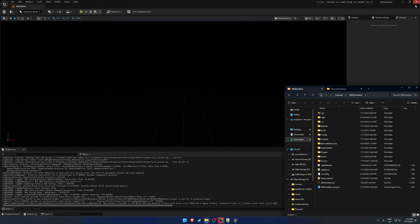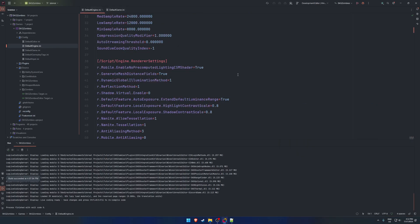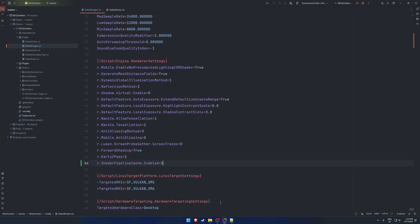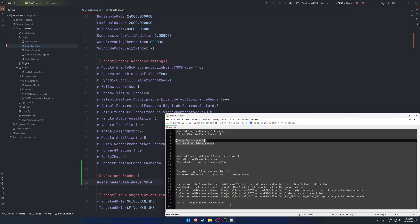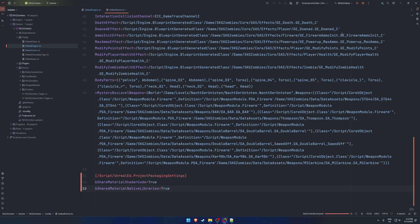Close down your editor. We want to load up the Default Game.ini and Default Engine.ini to add a couple of additional values. The first is r.ShaderPipelineCache.Enabled set to 1 under renderer settings. Next, set NeedsShaderStableKeys to true under DevOptions.Shaders. In Default Game.ini, go to the very bottom and add bShareMaterialShaderCode and bSharedMaterialNativeLibraries both set to true, then save.